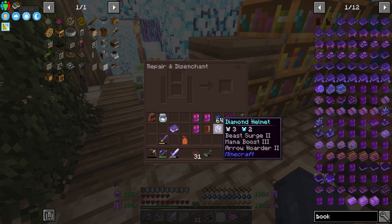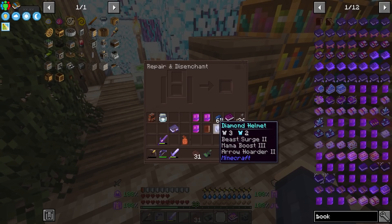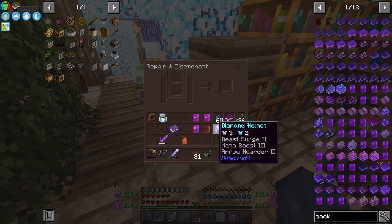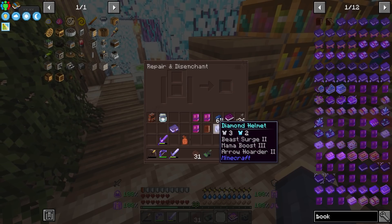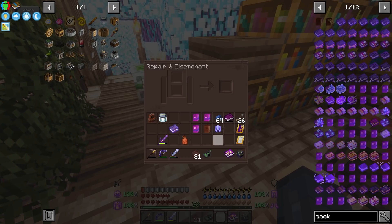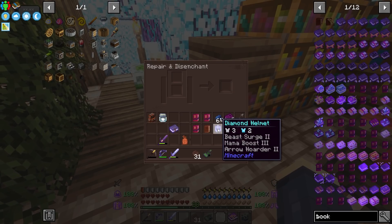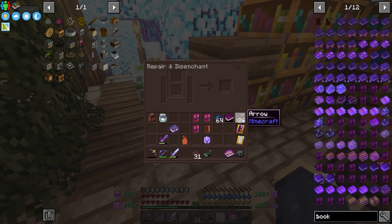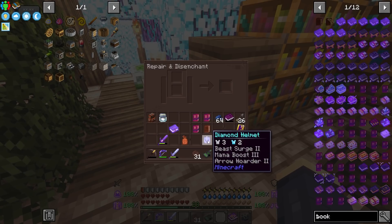I found something with beast surge too — I'll have to look that up to make sure it's good. We also have arrow hoarder, which probably benefits our arrows. Beast surge, according to the Minecraft Dungeons wiki, means if we consume a health potion our pets receive a bonus — any pets helping attack like an iron golem will get increased speed and attack for 10 seconds. That might be worth having. Arrow hoarder supposedly gives a bigger stack — 20 extra arrows per stack — so absolutely useless for us, but that mana boost will be very nice.